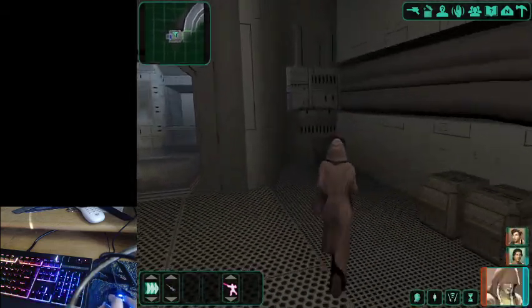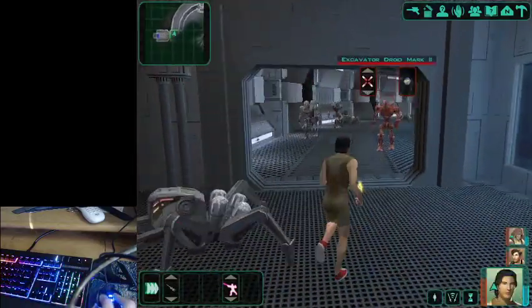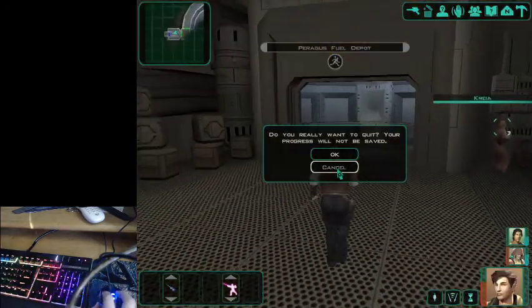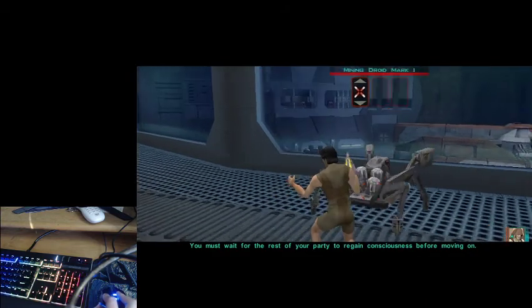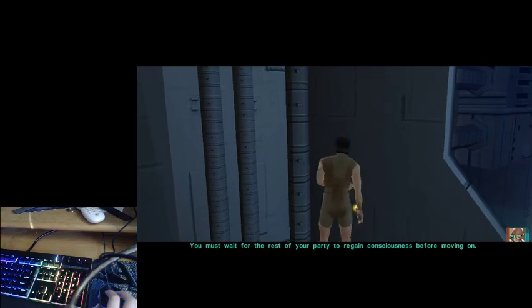You wanna snug Atton and Kreia into a corner. Recast Force Speed if necessary, if possible. So yeah, getting into combat here will cancel out this rip warp. There we go — my main character should be close enough to the point where I should be able to teleport there.